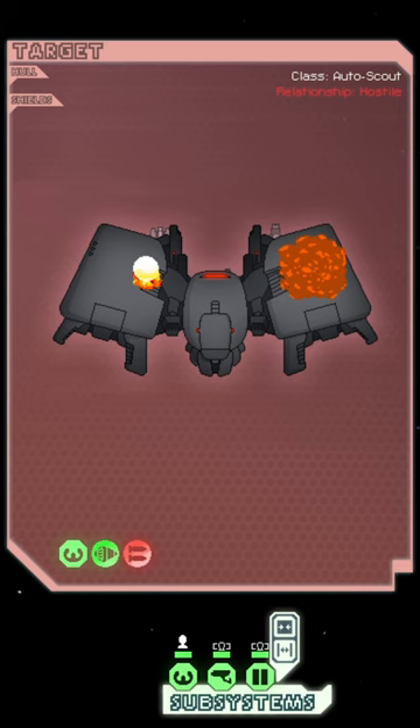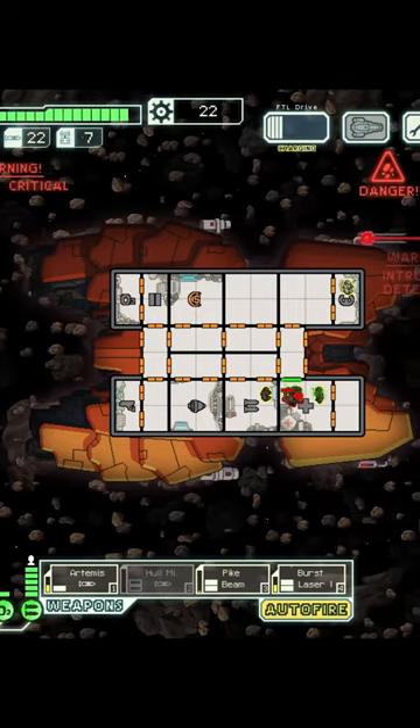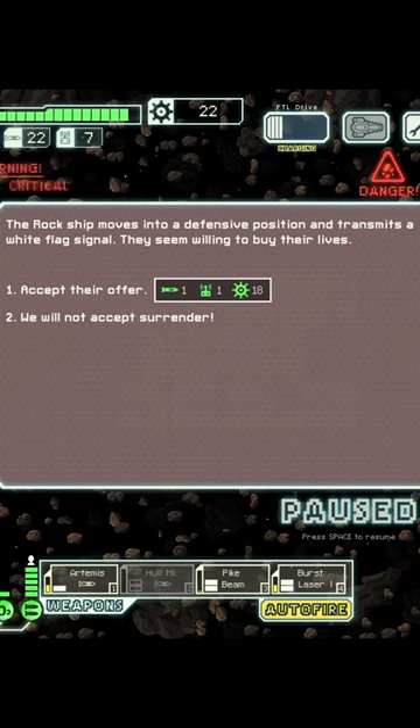That said, blowing up enemy ships isn't the only solution to many of these encounters. Some might surrender and you can show mercy, or you can teleport your crew to the ship and kill the enemy crew while salvaging their ship for better rewards.